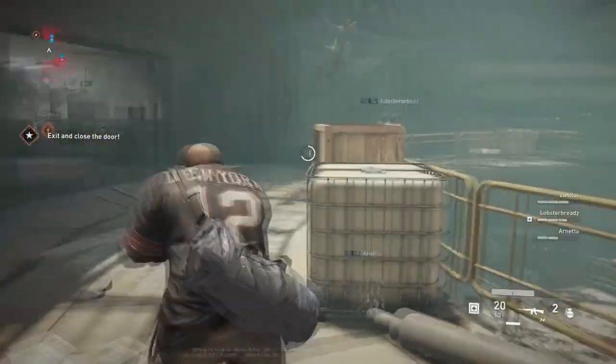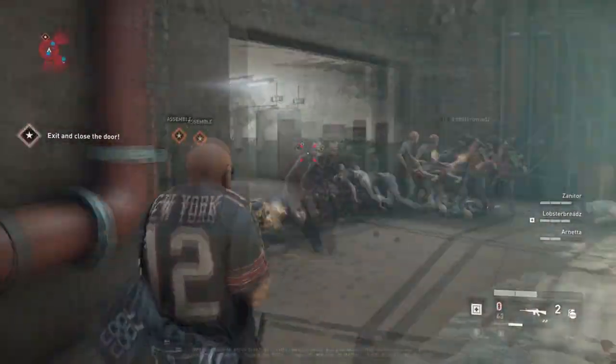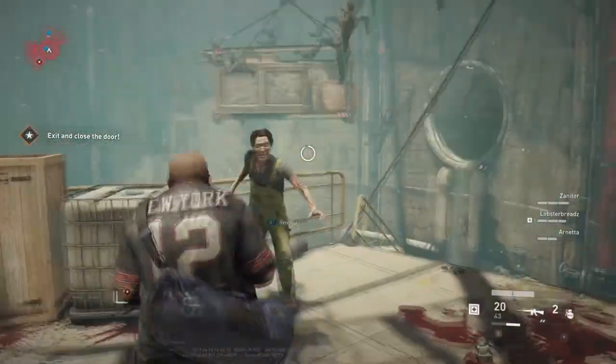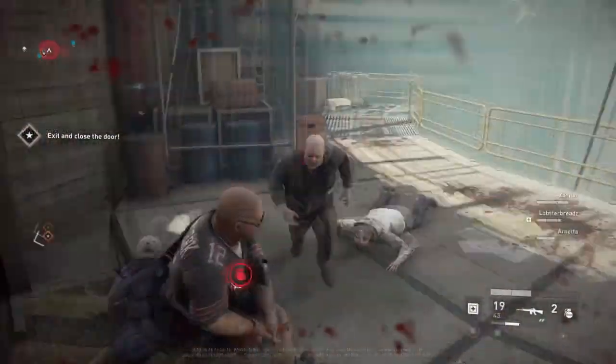Always keep an eye out for breach charges. Whenever you see a door that requires one, take a stroll around the area and look — you'll usually find one close by. Best of all, once you've found some, you'll always know where to get them next time you play that mission, because they spawn in the same place.